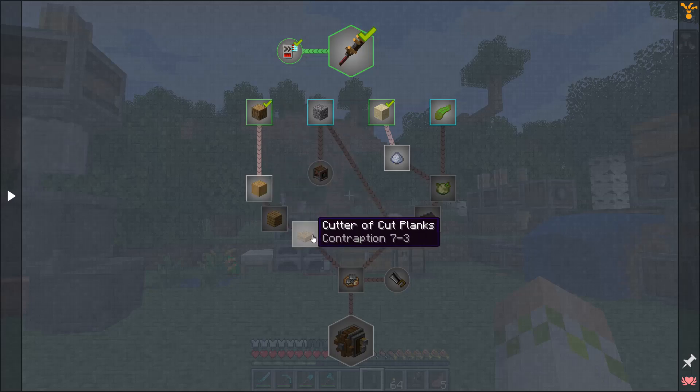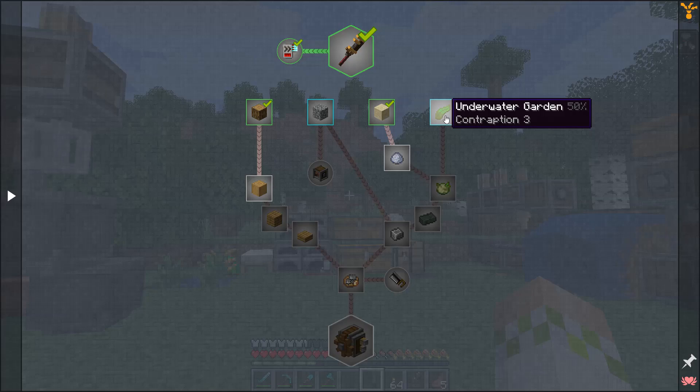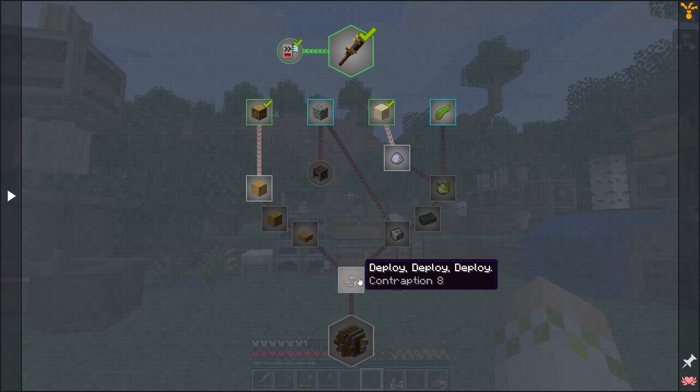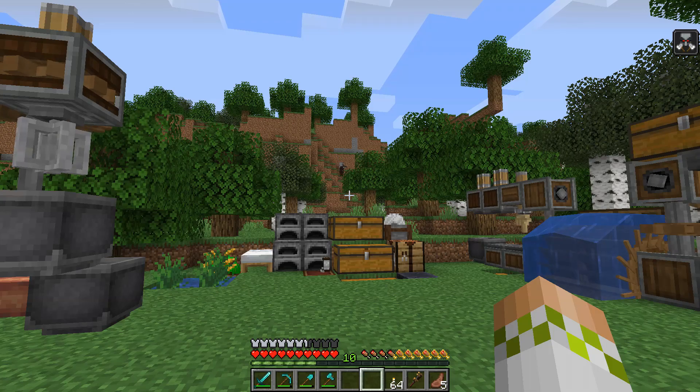We need to automatically produce and harvest andesite cobblestone all the way down at bedrock, find a way to move it up to the surface, combine it with sand that we turn into clay, then into algal blend with some kelp that we also automatically farm, cook that down, and combine it to make andesite alloy. That gets put into deployers along with a saw to make slabs into kinetic mechanisms. Today we're doing all of that — it's going to be a lot of cuts and jumps.